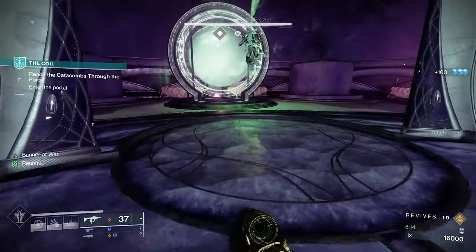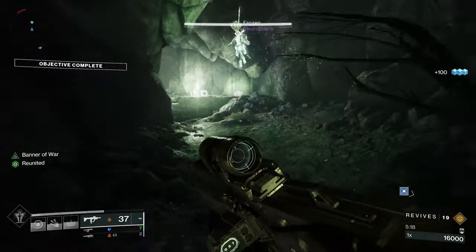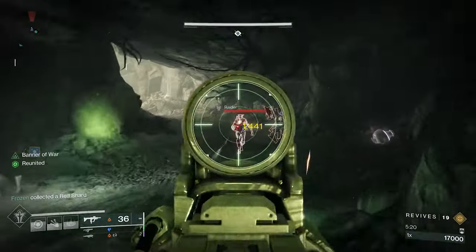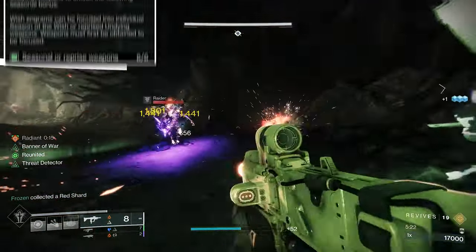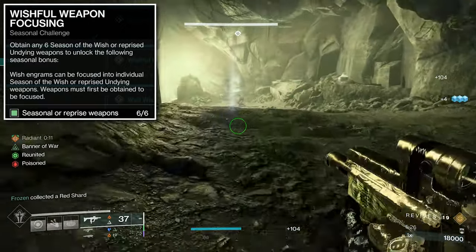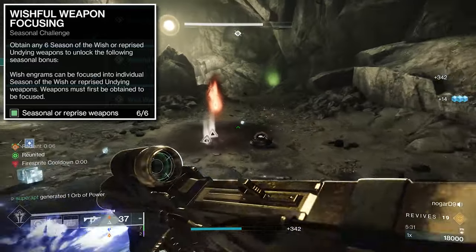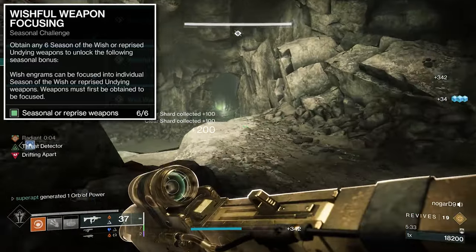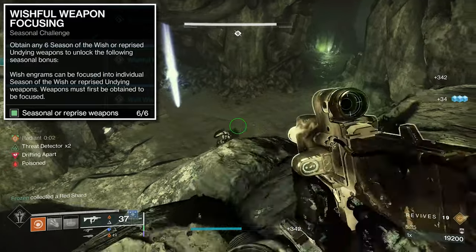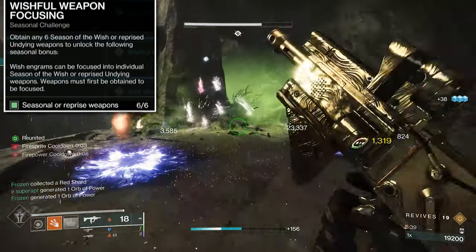If you'd also like to get a guaranteed red border each week for either Season of the Wish weapons or Season of the Undying weapons, there are two challenges you need to complete. The first is called Wishful Weapon Focusing. You need to obtain six Season of the Wish or reprised Undying weapons to unlock the Seasonal Bonus, which gives you the ability to focus individual Season of the Wish or Undying weapons. The weapons must be obtained first before you can focus them.